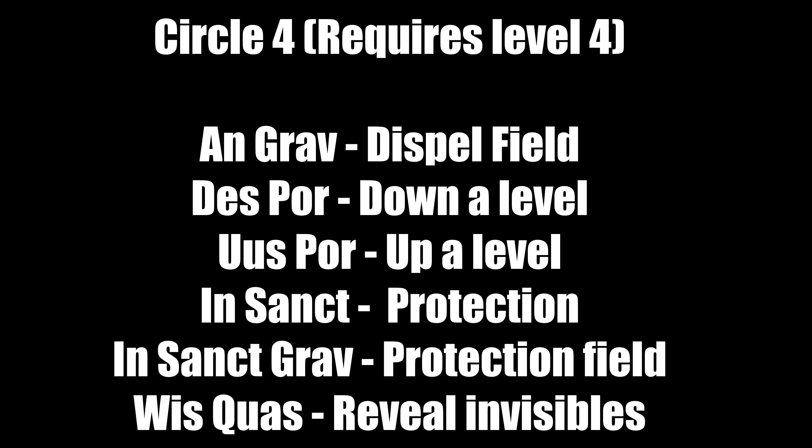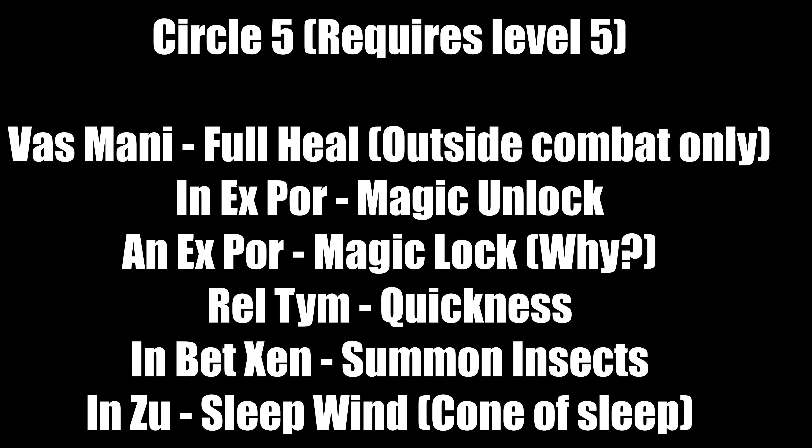Fourth circle requires level 4. 'An Grav' is Dispel Field — great to have until you get a certain item, though it will not dispel all field types. 'Des Por' goes down a level in dungeons but does not always work — unlike Ultima 4 you actually have to navigate dungeons. 'Uus Por' goes up a level but also doesn't always work. 'In Sanct' is a protection spell, good for extra defense. 'In Sanct Grav' is a protection field for you and your party. 'Wis Quas' reveals invisible foes.